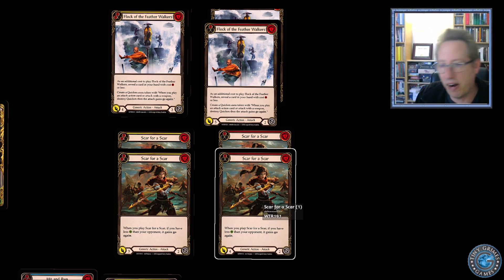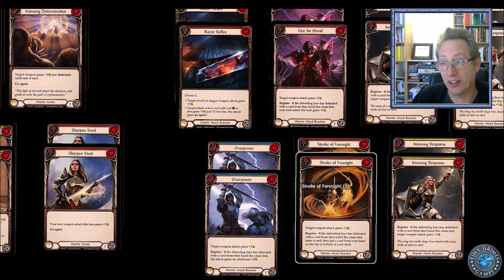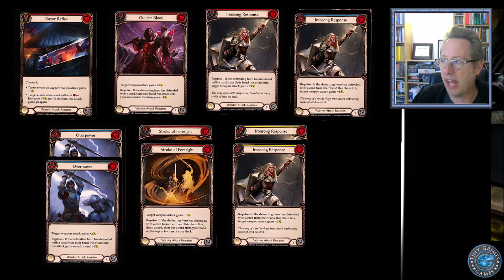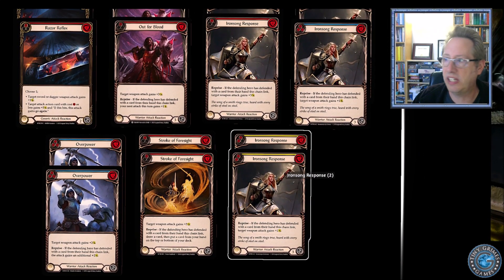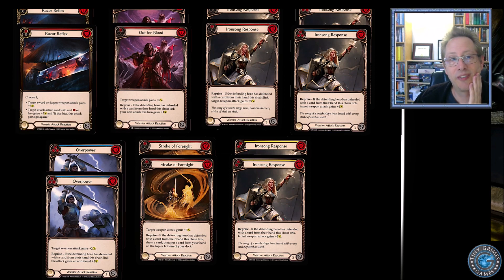In case you were wondering — all this stuff goes again if it hits, but my damage is only three or four. That's where going over the top with reactions comes in. We have two of each reaction. First is Razor Reflex — a really strong card. For one resource, you're plus three. But interestingly, if you play something like Flock, it becomes plus three and go again. That can be a huge blowout because Flock doesn't have go again on it — Razor Reflex is the only card in the list that would give it go again. It can be a really shocking moment.